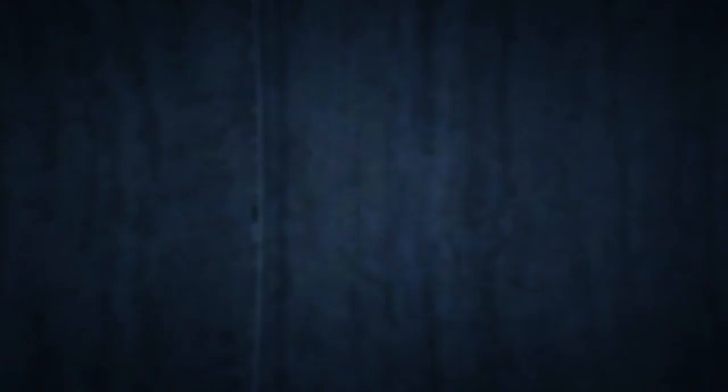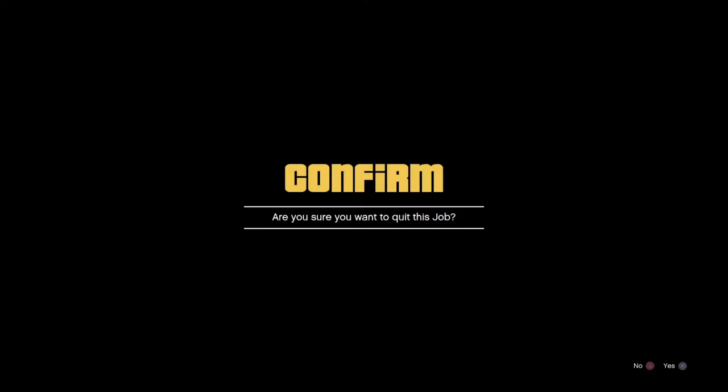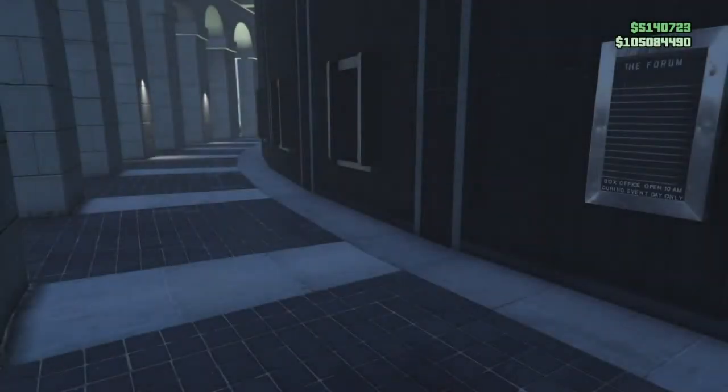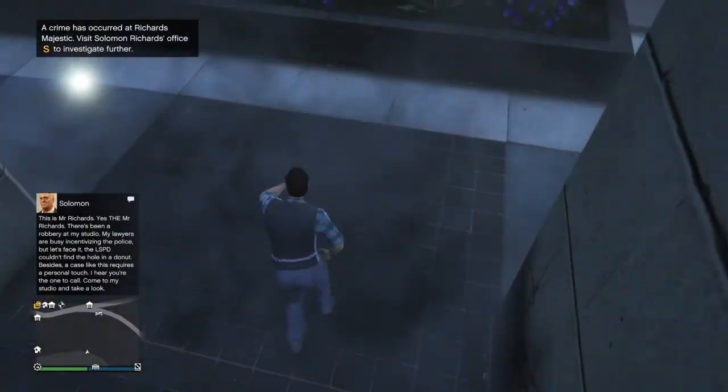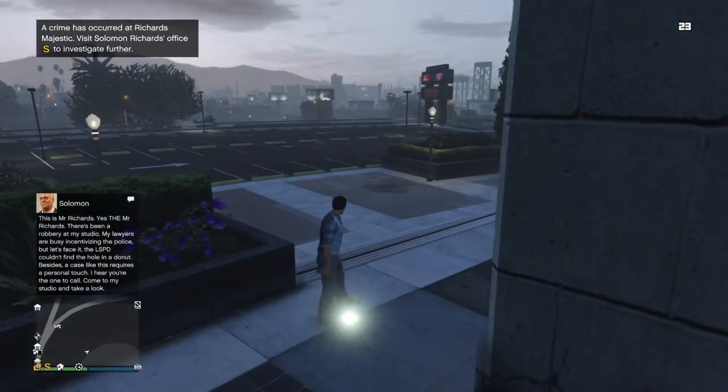You're going to join the mission. Once in the mission, you leave, spam right on D-pad and X, listen for the clicks. Once you're in the black loading screen and you hear one more last click, you should be invisible and try to run around when you spawn in.